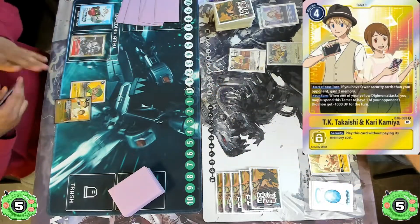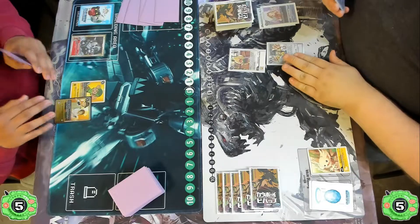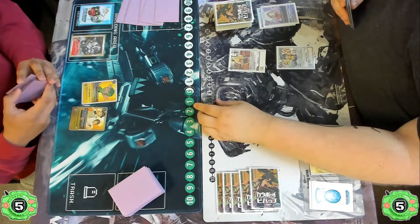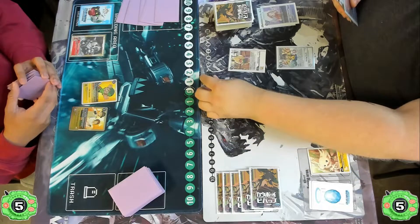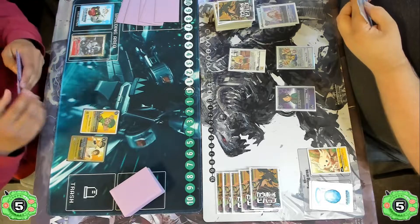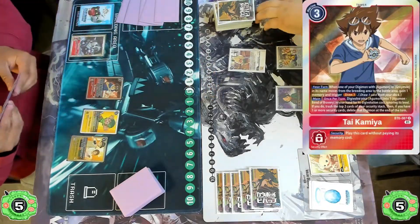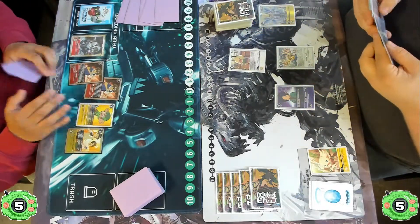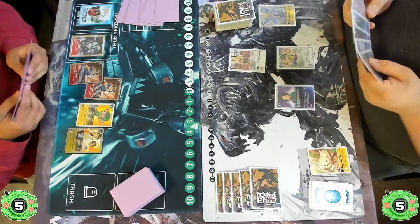The Agumon player just plays the TK. We see a lot of setting up from both decks, just passing the turn back and forth and really using the memory given by both opponents. A Koichi comes down for the Chirugamon player, letting them draw a card and pitch a card. The Agumon player sends the turn right back with a double Tai Kamiya play, setting up that back row and preparing for what looks like an Agumon to digivolve on top of the Kapurimon.